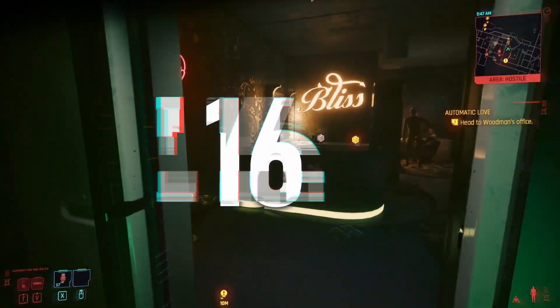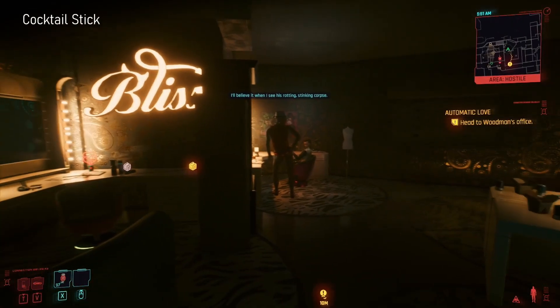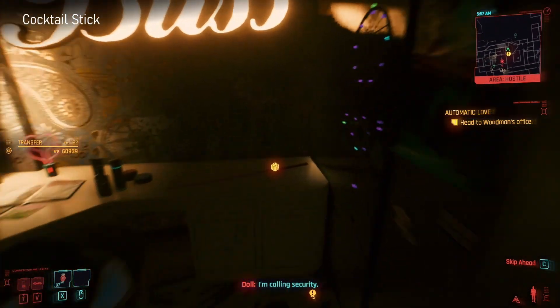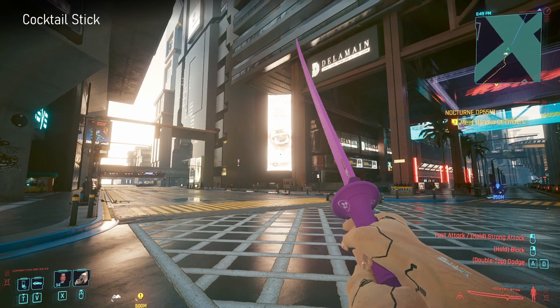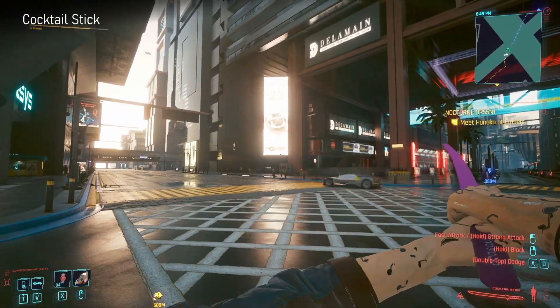Next up we have Cocktail Stick. This is another one you can get during the quest Automatic Love, but you can also come back afterwards, climb through the window and get it then. It's basically Evelyn's - it's a very pink katana. If you're looking for something matte pink in the sword area, it's nice looking.